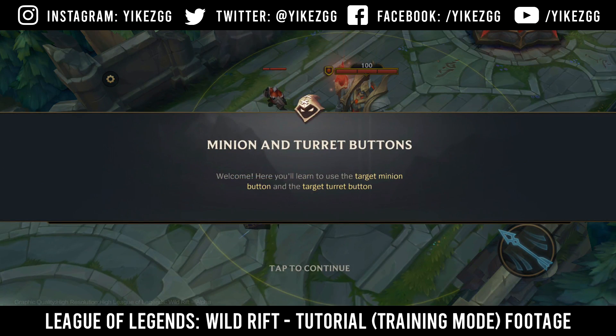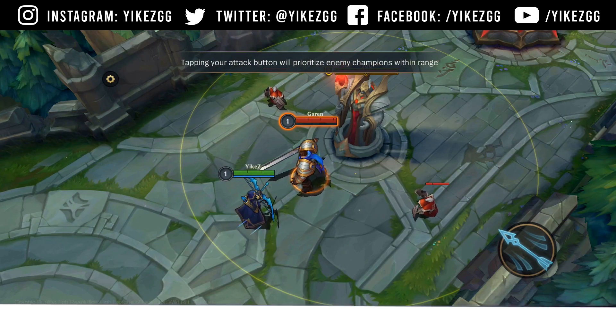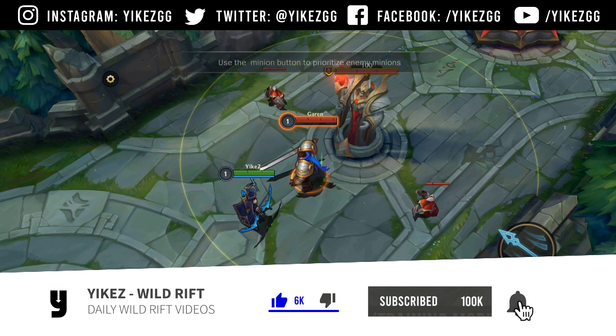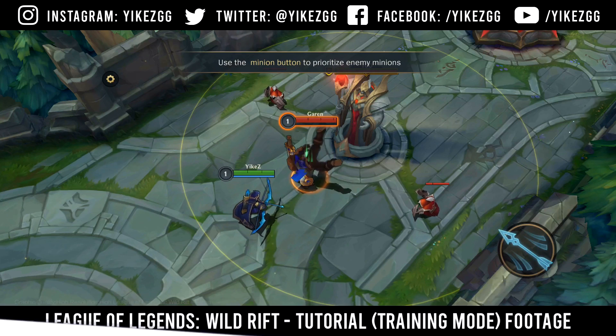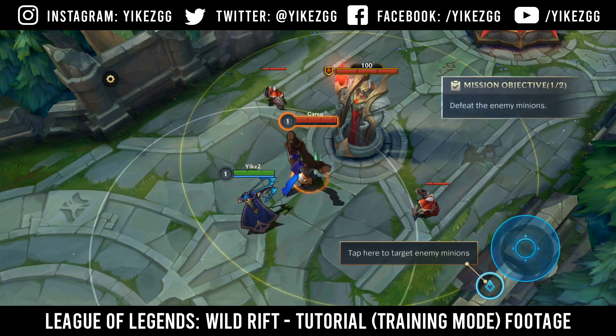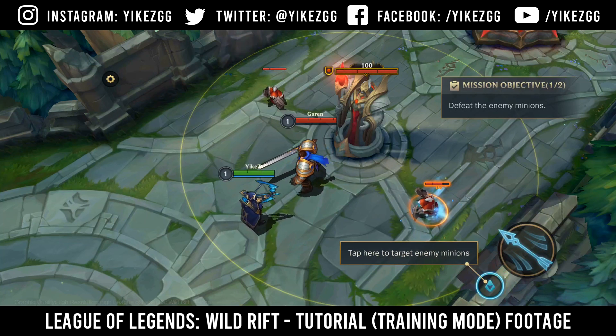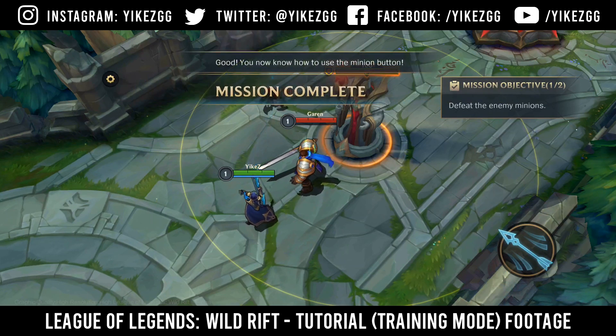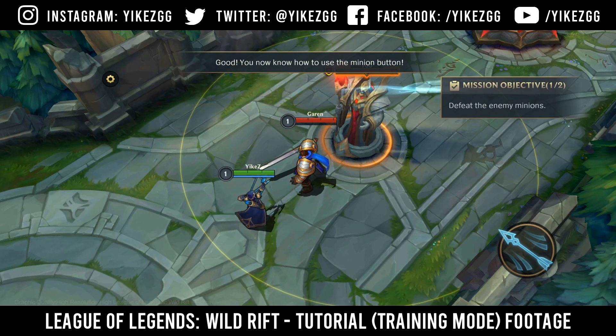Welcome. Here you'll learn that tapping your attack button will prioritize enemy champions within range. Use the minion button to attack enemy minions. New mission: Defeat the enemy minions. Good. You now know how to use the minion button.